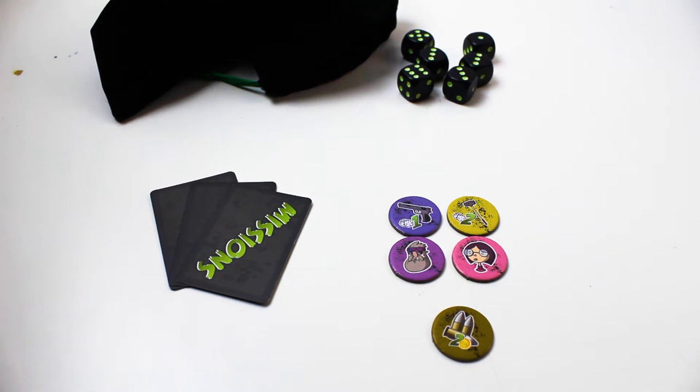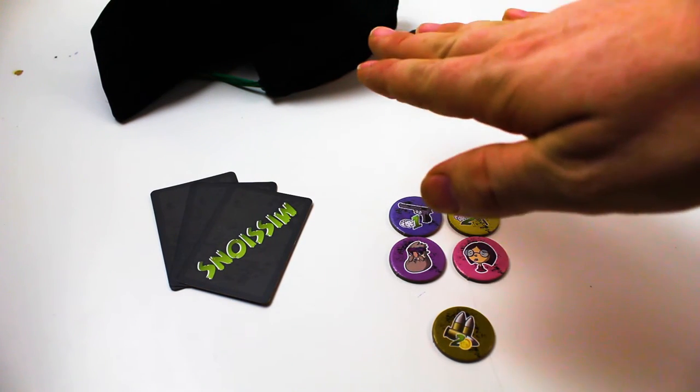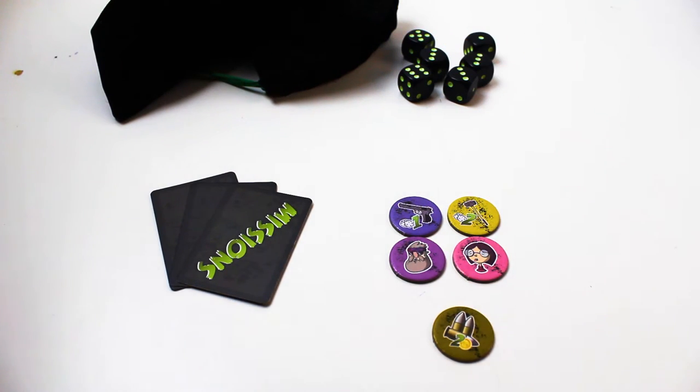Now that we're ready to start the game, I need to cover the turn order. Each turn, players get two main options: they can either go into the bag and scavenge for items, gather new survivors, and kill zombies, or they can choose to get new missions.